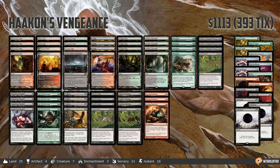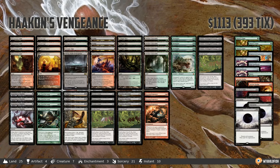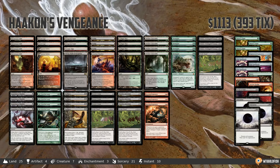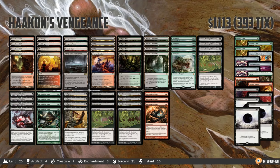Hello everyone, it's Seth, probably better known as Saffron Olive, and it's time for another Instant Deck Tech. Monday means it's Modern Monday here in Instant Deck Tech land, and we have a really sweet deck to look at today. This is Hakann's Vengeance, which took a Magic Online user by the name of Wirecat to a top 8 finish in a Magic Online PTQ, so congrats to Wirecat on a super sweet deck.